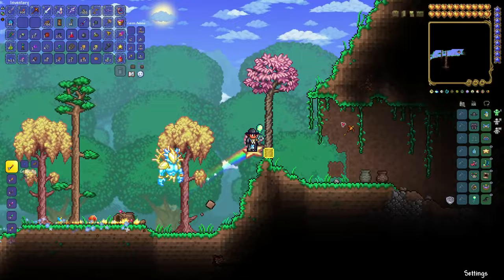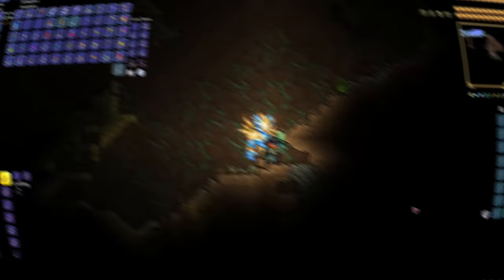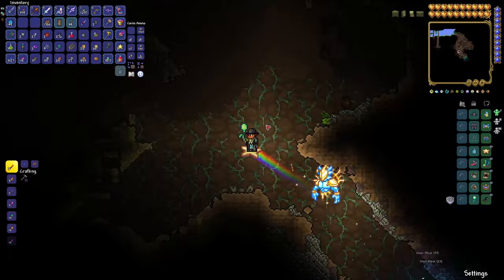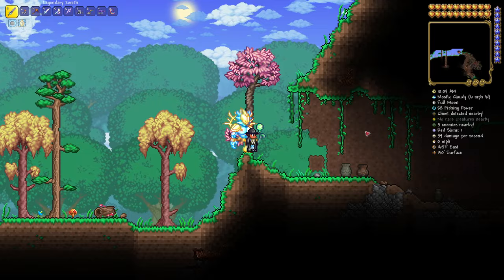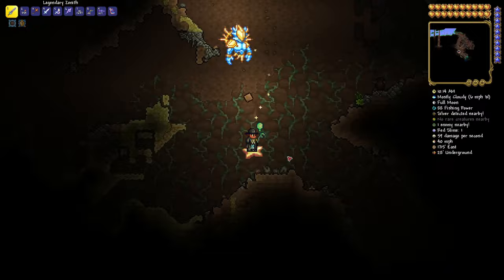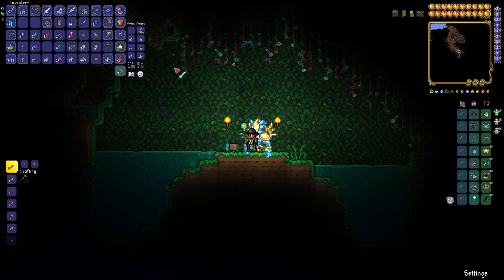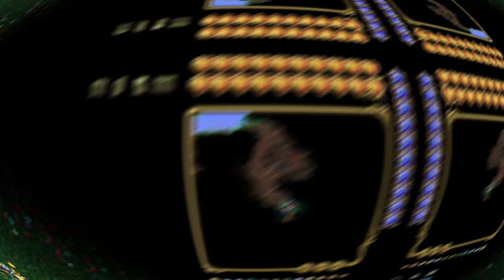Now we're heading over this way to find one more cool thing. We were at 1652 East by 150 Surface, and we dug in a bit. At 1794 East by 84 Underground, pop that open — and ladies and gentlemen, there is my TerraGrim! It's the first time I've ever gotten one. I got a TerraGrim! I was actually going to do a video on how many attempts it would take, but the answer is just this world.